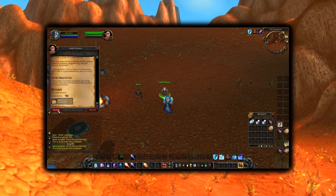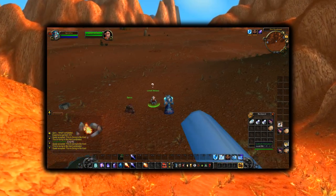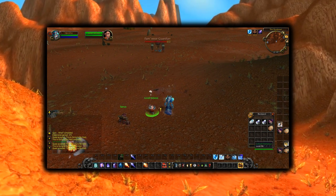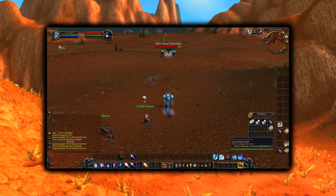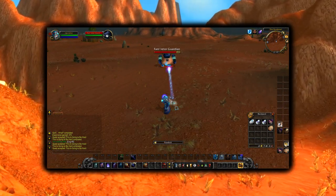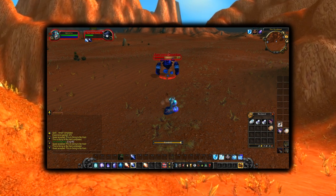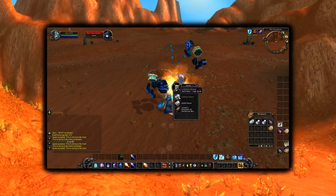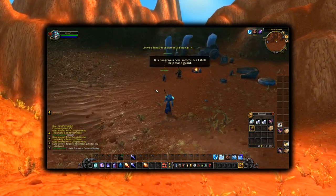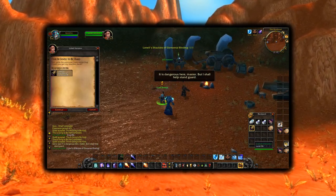Upon accepting it, a level 45 elemental spawns in the little summoning circle just ahead of you. I recommend you have a couple of potions with you if you plan on soloing him — and I suggest doing this quest with a buddy if you happen to be at too low a level. After killing the elemental, loot Lotwell's Shackles of Elemental Binding, return to Lotwell, and you are now the proud owner of the Nifty Stopwatch.